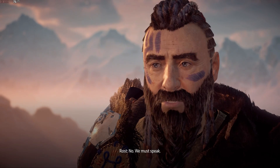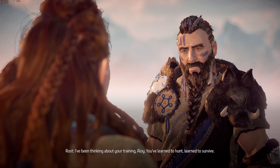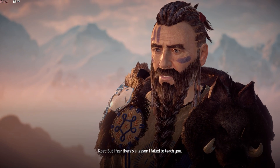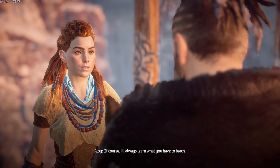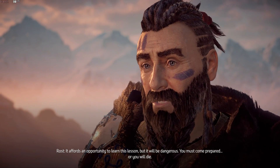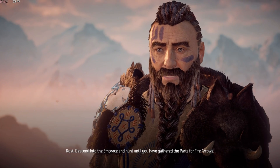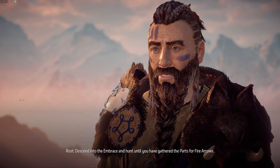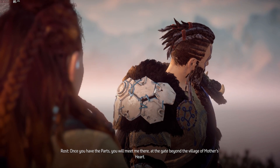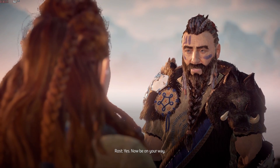Did you want to be alone? No. We must speak. I've been thinking about your training, Aloy. You've learned to hunt, learned to survive. But I fear there's a lesson I failed to teach you. Would you learn it now? Of course. I'll always learn what you have to teach. There has been some trouble recently. It affords an opportunity to learn this lesson, but it will be dangerous. You must come prepared, or you will die. Descend into the embrace and hunt until you have gathered the parts for fire arrows. Fire arrows? What kind of trouble are we talking about? Once you have the parts, you will meet me there, at the gate beyond the village of Mother's Heart. The north gate? At the edge of the embrace? Yes. Now be on your way.